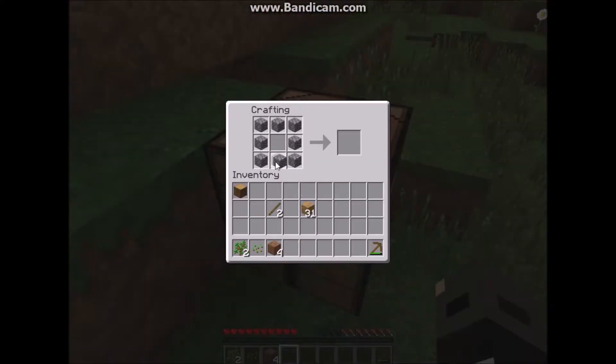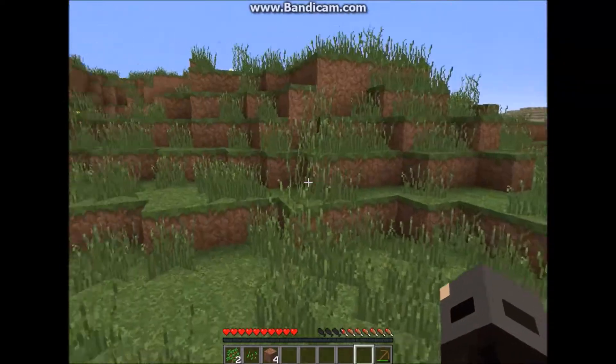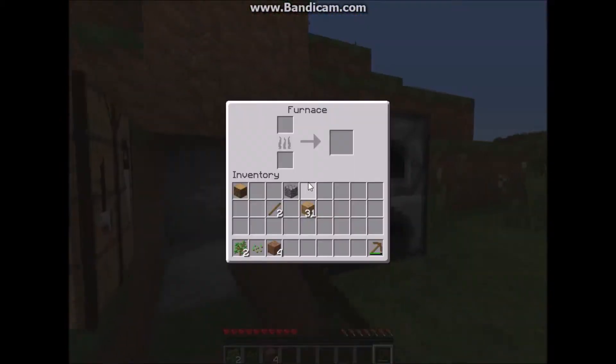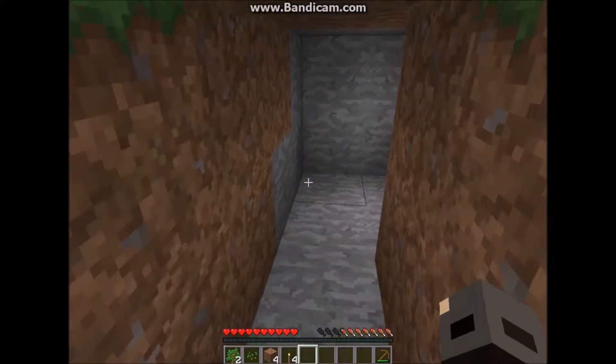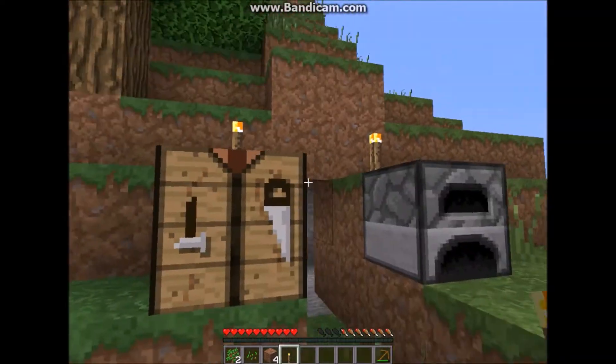So you just make a box shape in here and then you have your furnace, which is very useful. So if you have no coal around you to make torches, you just put your wood in at the top, then the wood you're going to burn. Charcoal will appear after a few minutes once it cooks. To make a torch, put the coal or charcoal on top and a stick under it, and you get four torches. Torches are good to keep away zombies and other monsters — I like to light up my house so they don't spawn in front of me.